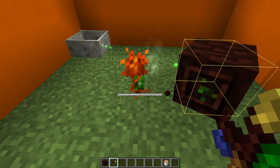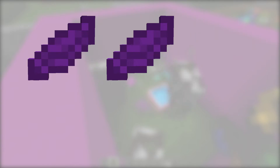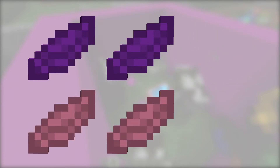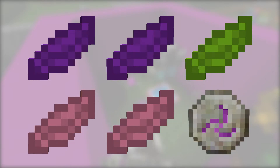The Rosa Arcana generates mana from experience. To make it, you will need 2 purple petals or mushrooms, 2 pink petals or mushrooms, 1 lime petal or mushroom, and 1 rune of mana into a petal apothecary.